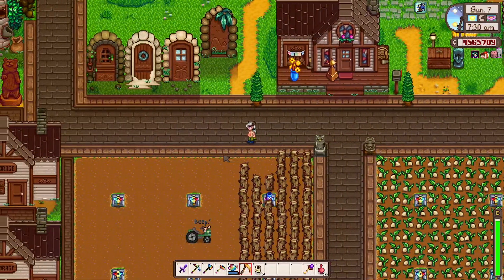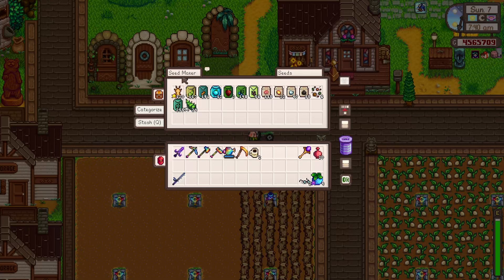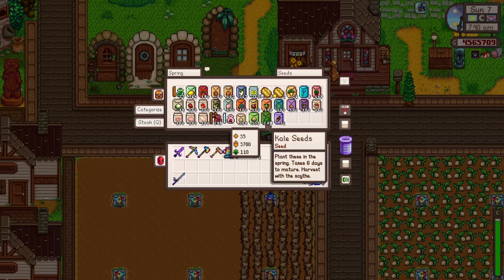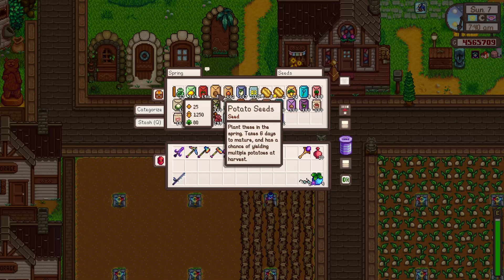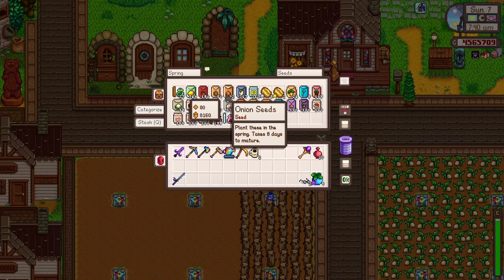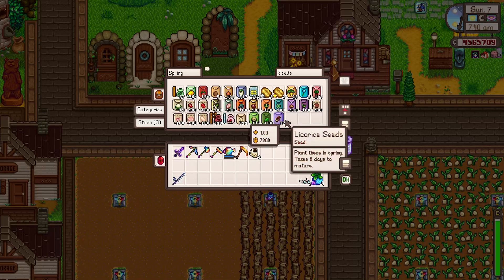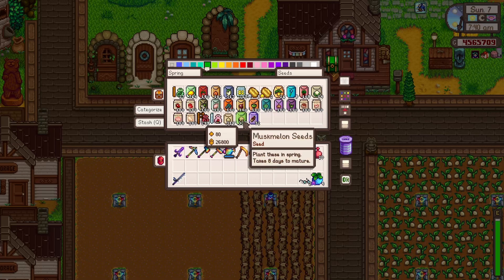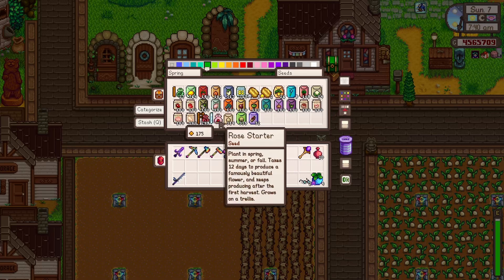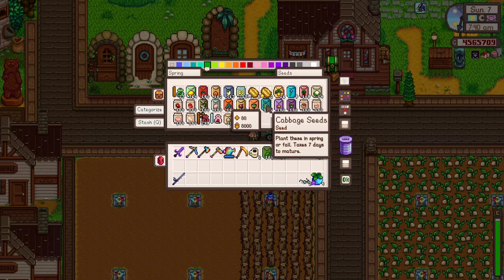Well, we're in spring. Let's have a look at what we've got in our spring chest for the seeds. I don't want to put any of the stuff that regrows. I do kind of want to get all of my potatoes down. Kale — that was another thing I wanted to put down. And then all this meat as well. So much stuff.